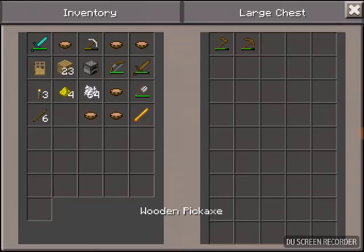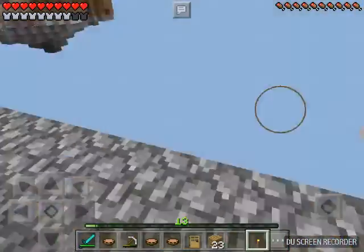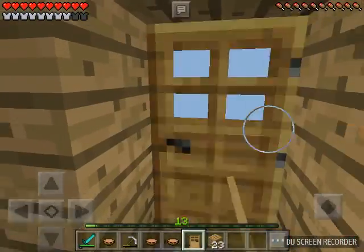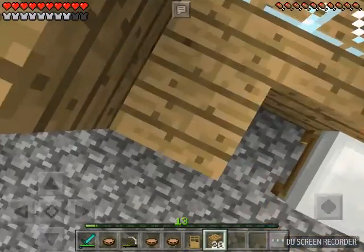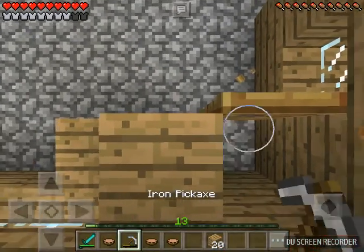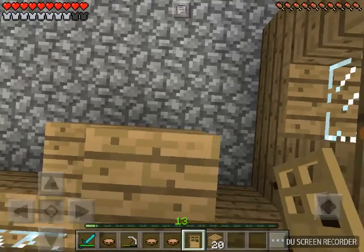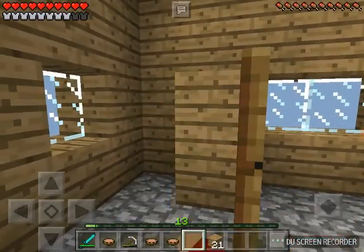I'm gonna put some stuff in there, like the hoe, and I'll put some torches in here. I'll put a torch right there to welcome people. And then we got this extra door — this could be a drawer. I'll go up here. We can pretend this is one of our drawers. Just gonna collect the door. Looks like a nice suitable drawer now. There we go, we have our drawer.